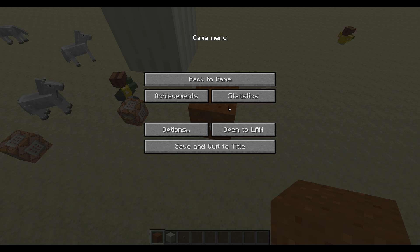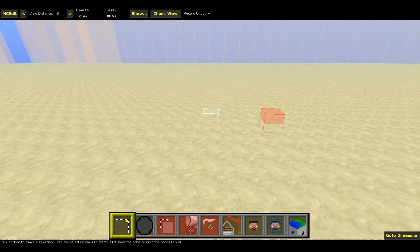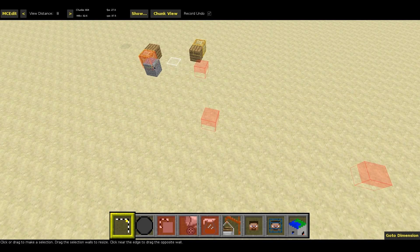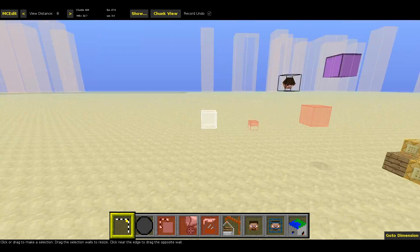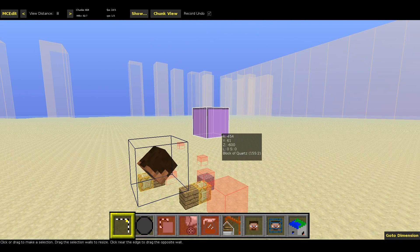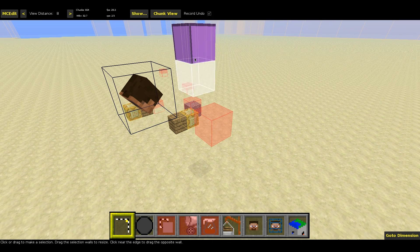I'll head over to MCEdit after quitting my world and show you what to do. I'm here in MCEdit and you see these red cubes here are the entities — like these guys, maybe some zombies, and these maybe the horses. But this one was our falling sand block.